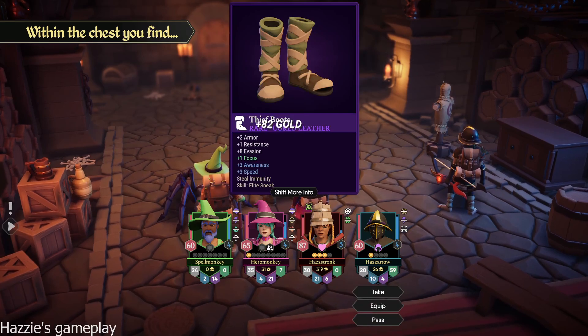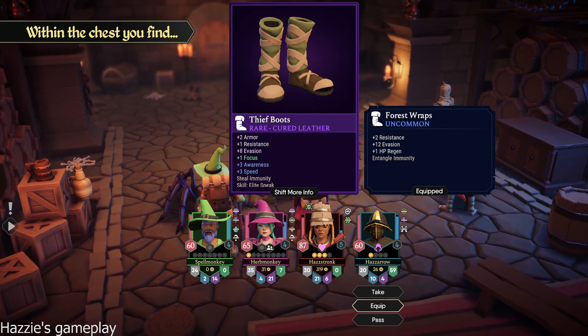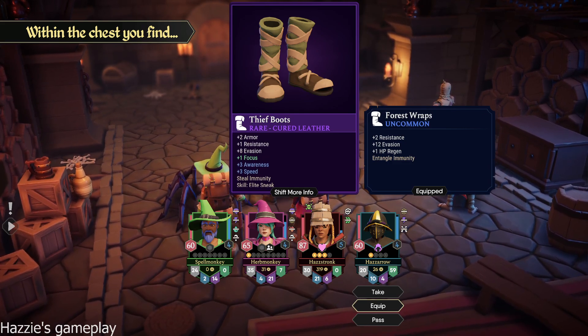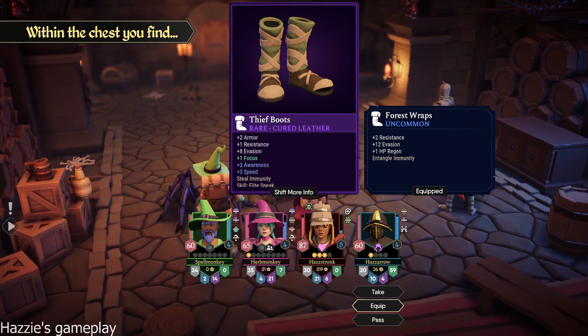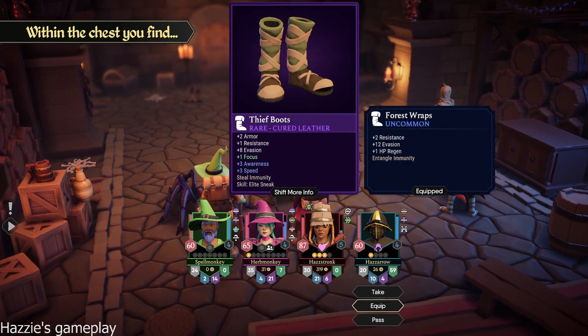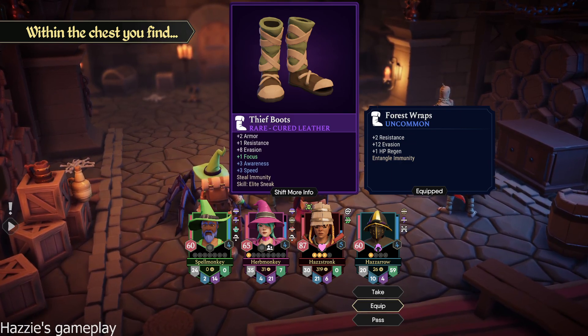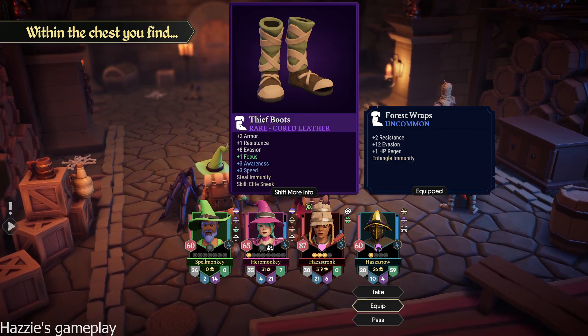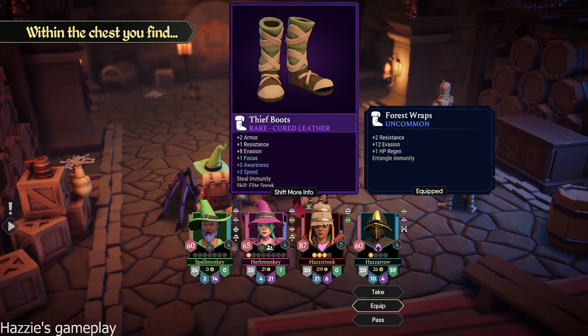Wow. Thief boots. One less resistance — is it an evasion increase? Yeah. Current has plus two resist, plus 12 evasion, plus one HP regen, and entangle immunity. And then the thief boots have two armor, one resist, eight evasion, one focus, three awareness, three speed, still immunity, and elite sneak. I never use sneak, but I would switch to it for now because of the speed and awareness, so that you're more likely to land your shots.